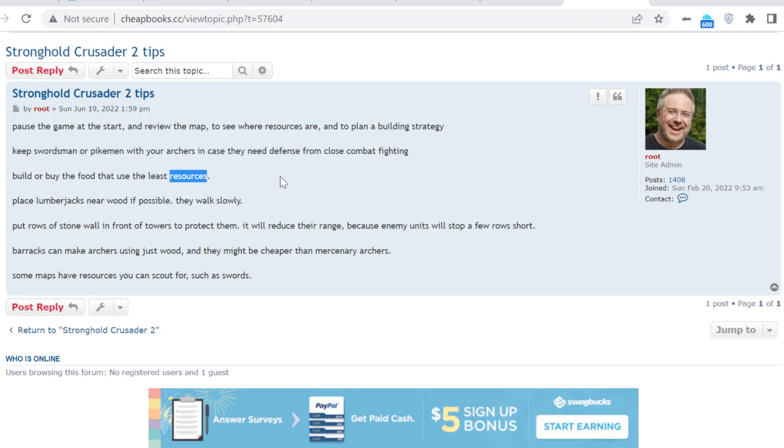Some maps have resources you can scout for, such as weapon caches. For example, you send someone to scout the map, find a cache of weapons, then build your barracks and armory, and you can start out with around six pikemen. So take a look around at the beginning of the game to see if there's anything you could use.